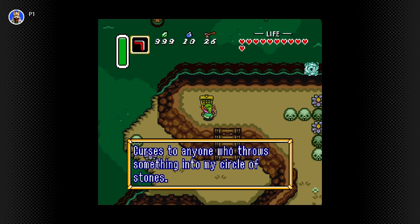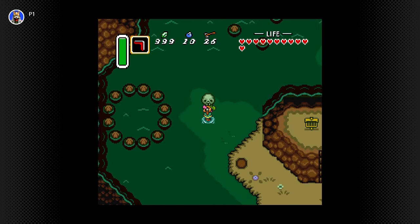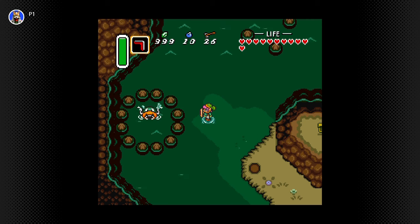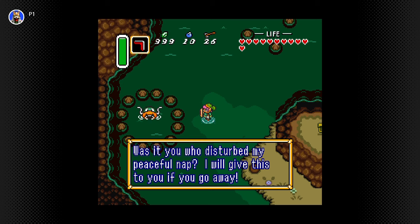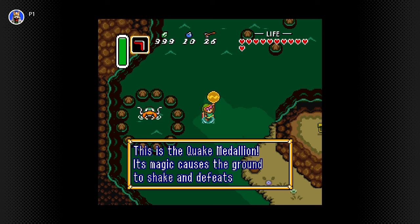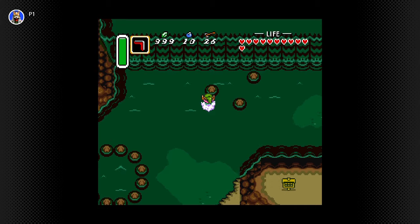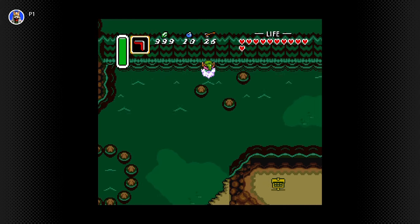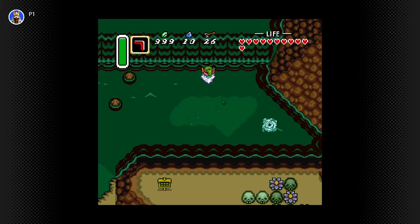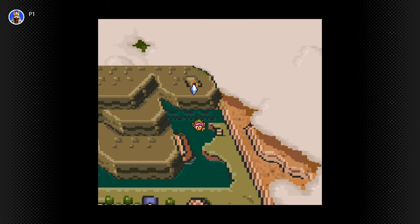Curses to anyone who throws something into my circle of stones. Was it you who disturbed my peaceful nap? I'll give this to you if you go away. This is the Quake Medallion — its magic causes the ground to shake and defeat nearby enemies; watch your magic meter. Thank you, sir — or madam — or they. So I got the Quake Medallion.